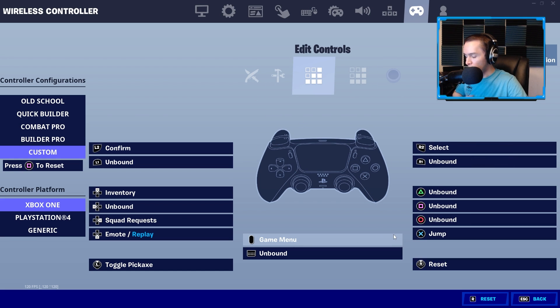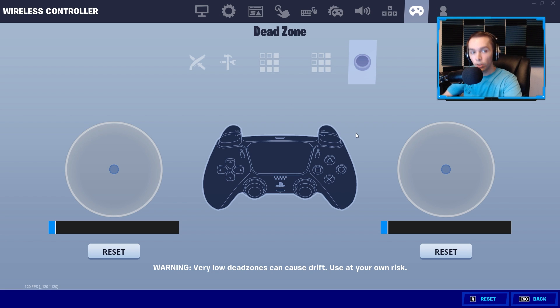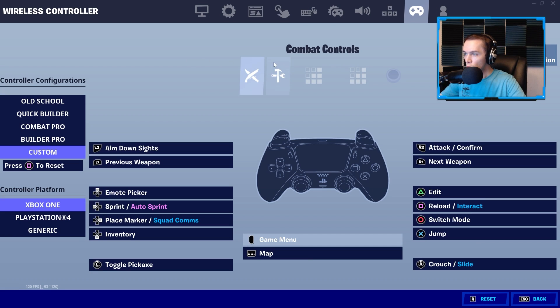That's basically it for my settings. If you found this video helpful, give it a like and comment down below which input you play. If you want to use my code for 60% off an AIM controller, that deal is for the month of October — use code 'EvolveJake' on AIM controllers. There will be a link in the description and I'll see you guys in the next video. Thanks for watching.